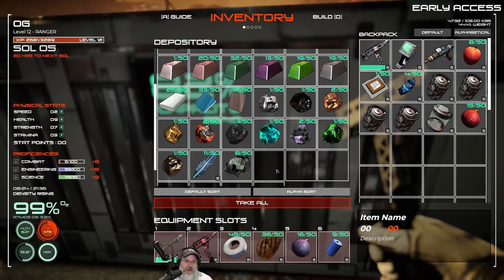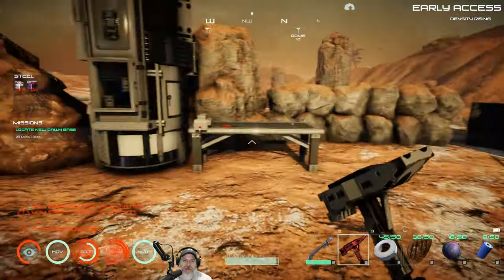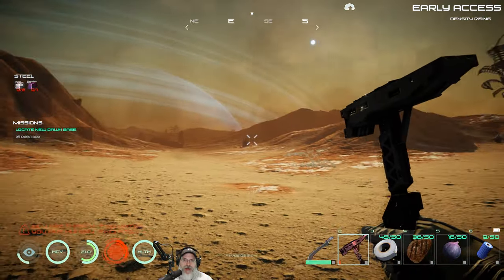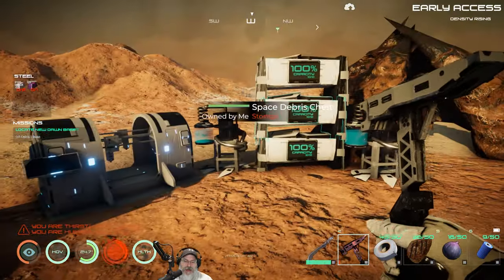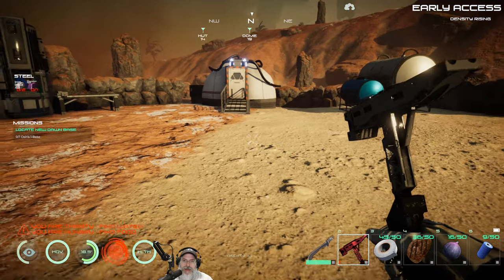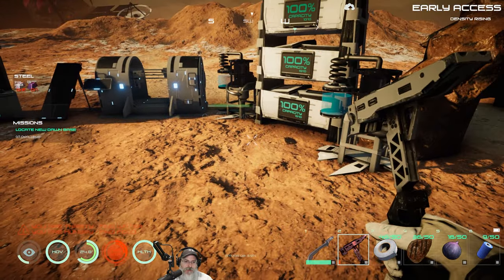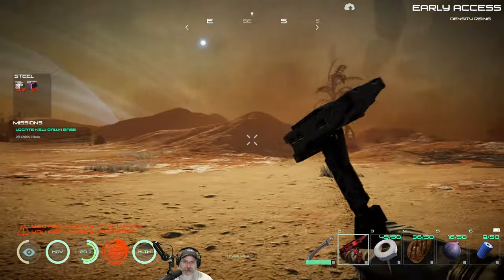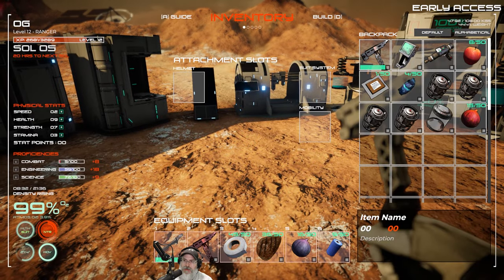We've been going southish and eastish but haven't really gone northish and westish, so let's go that direction. If I find the New Dawn base I'll show it, and then we'll do the gamma mine. I'm also going to do my daily harvesting of trees and make a few more bandages. I have 11 blue palms already and I actually do have red berries too, so I'll make a bunch of bandages.